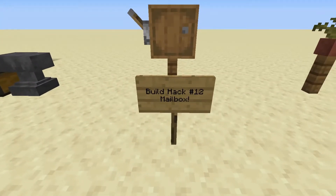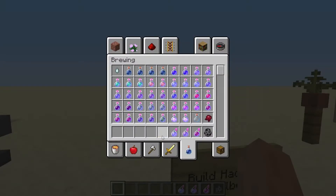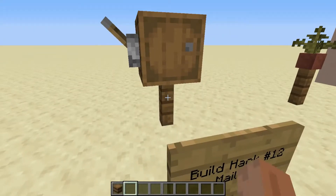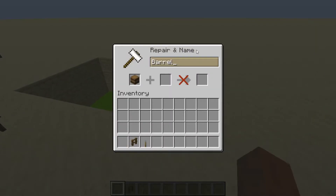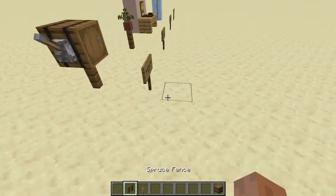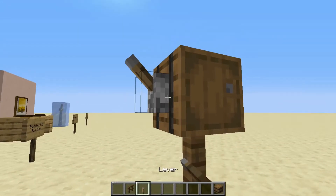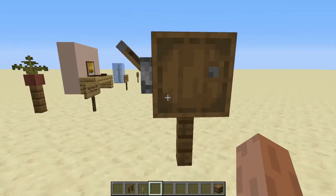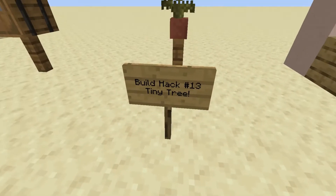Moving on, we got to build hack number 12, which is a mailbox — which is really simple. All you gotta do is get a barrel, lever, and spruce fence. But make sure you rename the barrel to Mailbox so that when you use it, it doesn't say 'barrel,' it says 'mailbox.' Then just place a spruce fence, then the mailbox, and the lever on the side. And now we have a really simple build hack.